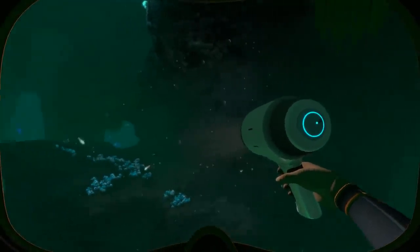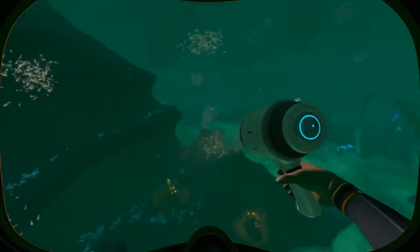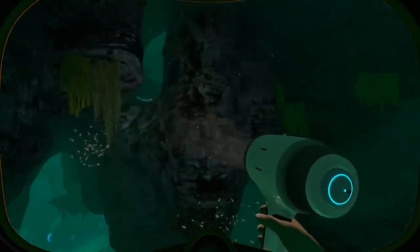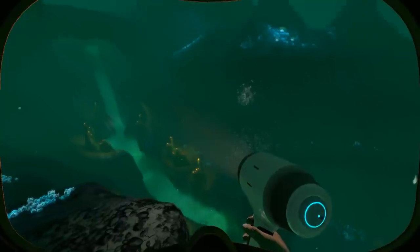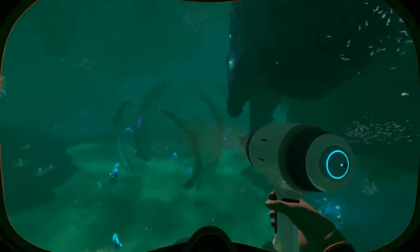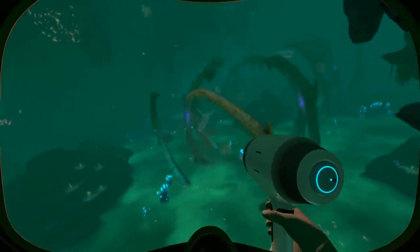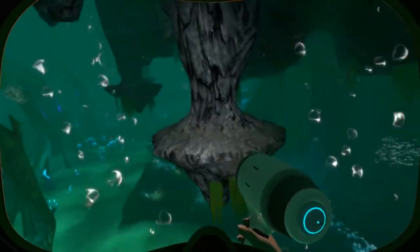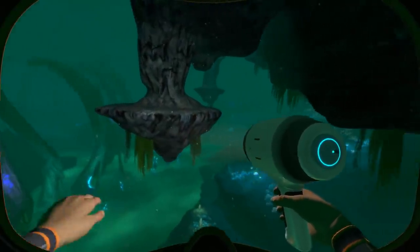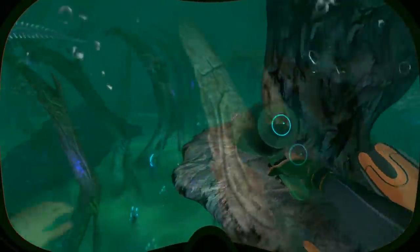Moving on from the Corridor, we quickly reach the Bone Fields. This is an iconic area of the Lost River, mostly due to the fact that it houses the skeleton of what is the biggest creature that has presumably ever existed in the world of Subnautica. This area serves as a connection tied both to the Corridor and also to the Ghost Canyon and the Junction. It's a larger open cavern, mostly to accommodate that giant skeleton, but because of that it also invites some hostile fauna, such as a juvenile Ghost Leviathan that the player should be wary of.